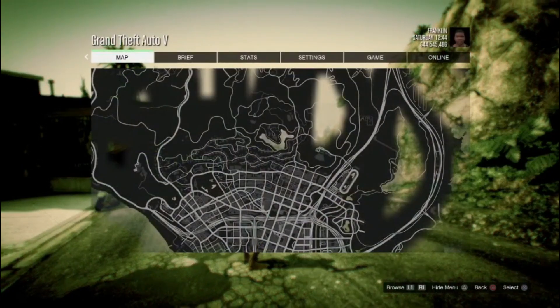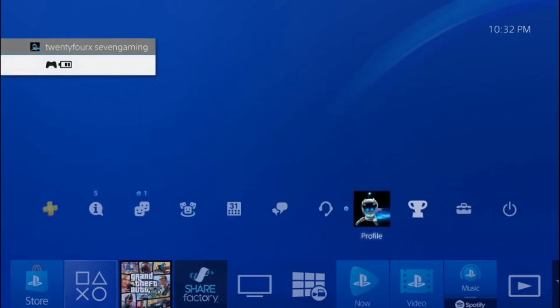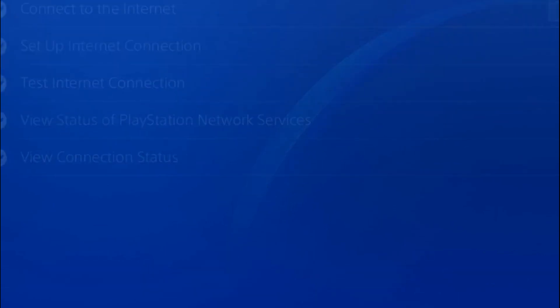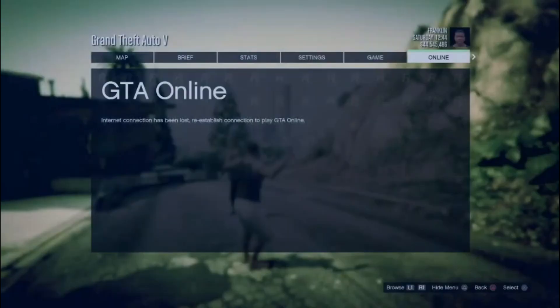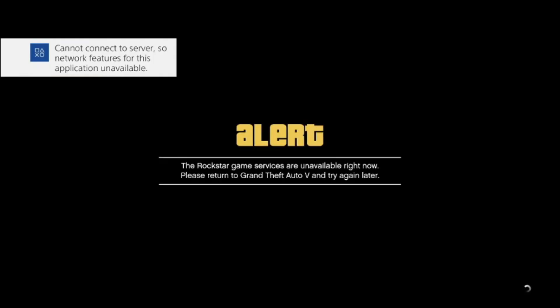When the cop comes close and your character raises hands, press pause, go to Online, and hover over 'Choose Character.' Once you're hovering over it, disconnect the internet. After disconnecting, double tap the PlayStation button, hover over 'Choose Character' using up or down on the d-pad, then double tap the PlayStation button again and reconnect the internet. Go back quickly and once the options on the left appear, double tap X quickly.